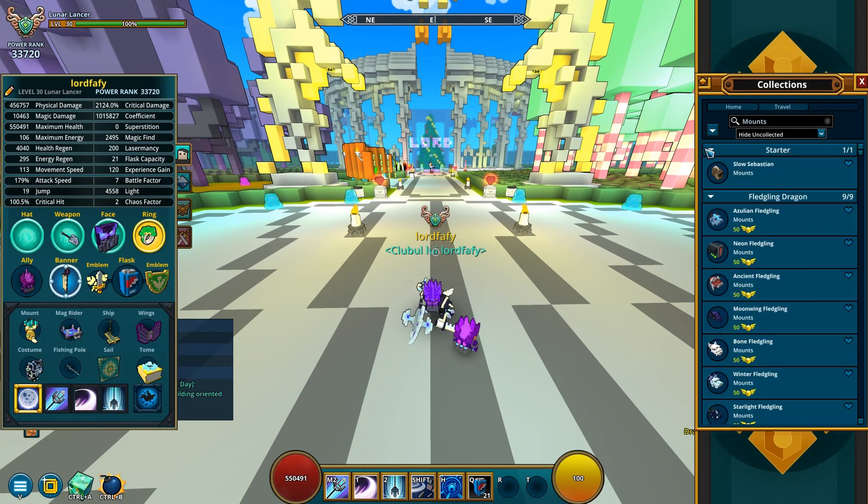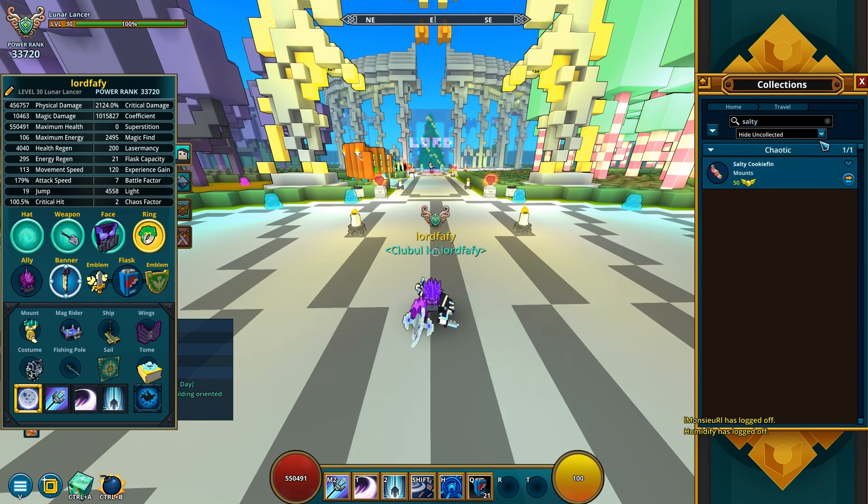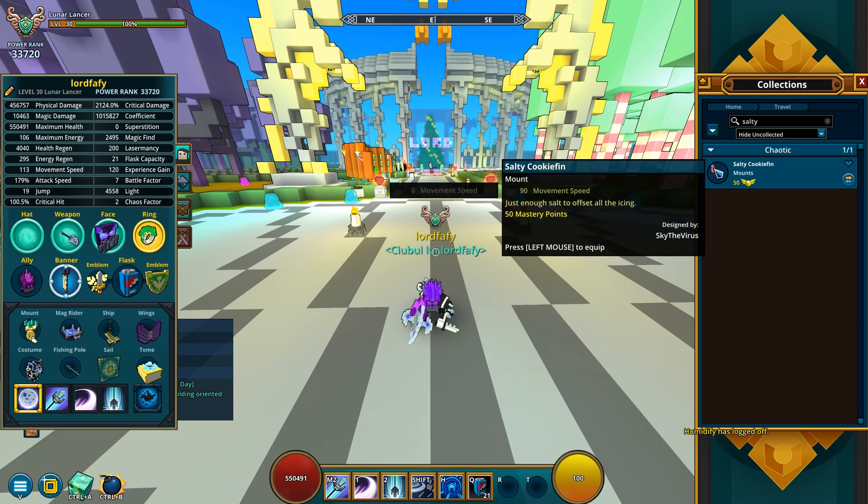The mount that's gonna be given away — and by the way, since these are codes, they're gonna work on both PC and consoles, so everyone's free to take part. So this is the mount I'll be giving away: the Salty Cookie Fin, 50 mastery points, so very valuable.